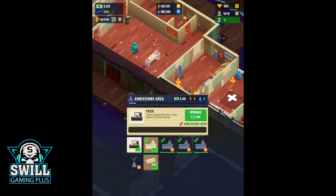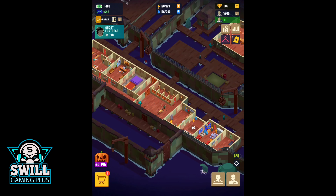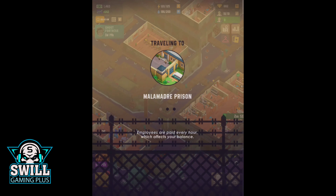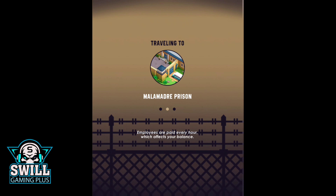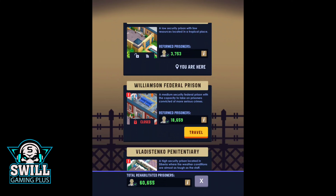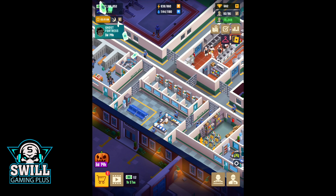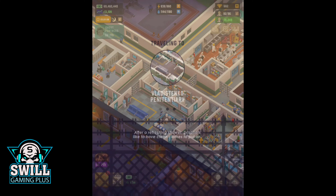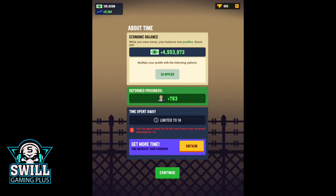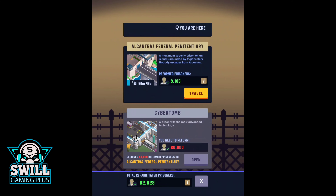One prisoner at a time being processed is not enough — let's get those going so we can get these guys in the system. Let's open up our other prisons since they're closed. I try to log on every couple hours to keep things going. Let's duplicate that and travel to the next one. I wish all the money from the different prisons was collected together — give me less individually but make it all collective, that'd be nice.